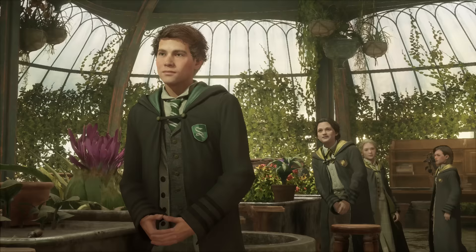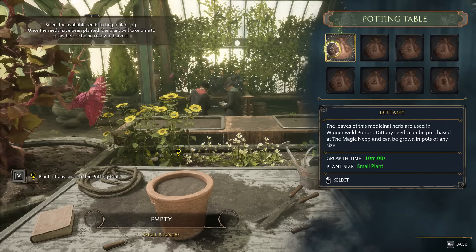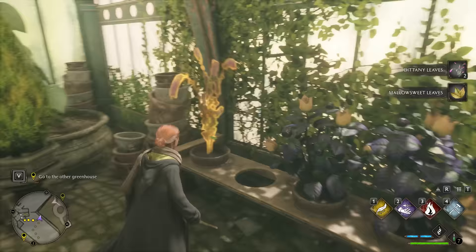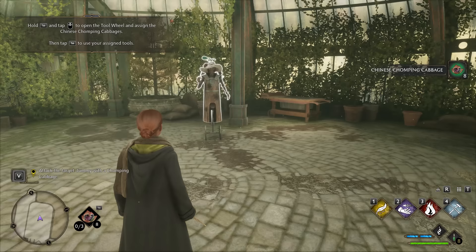Your next stop is Herbology class. Just follow along with Professor Garlick — plant some Dittany, and while following Leander to the other greenhouse, make sure to pick up all ingredients along the way, including all Chinese Chomping Cabbages, as purchasing any of this from vendors will cost you a pretty penny. Don't throw more than one cabbage at the dummy — they have their use in fights and should be saved for real opponents.